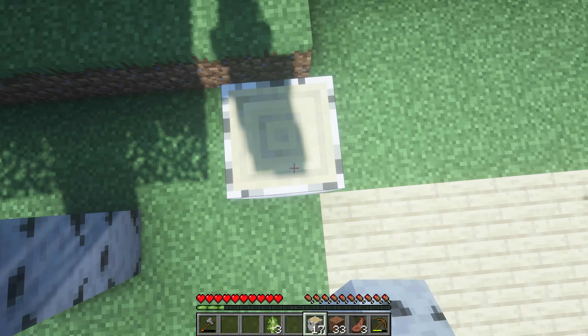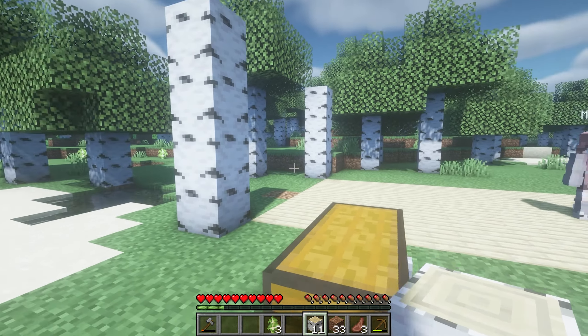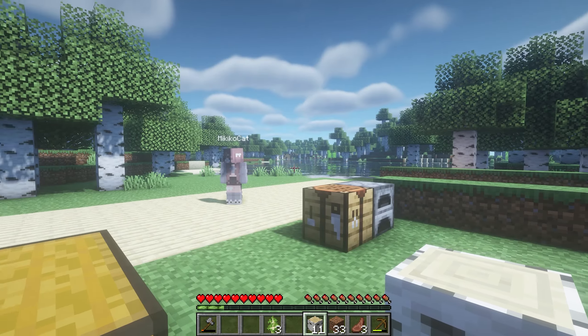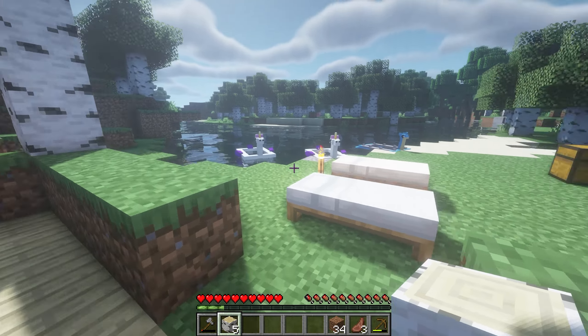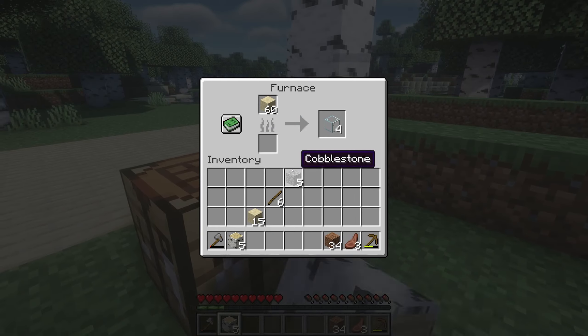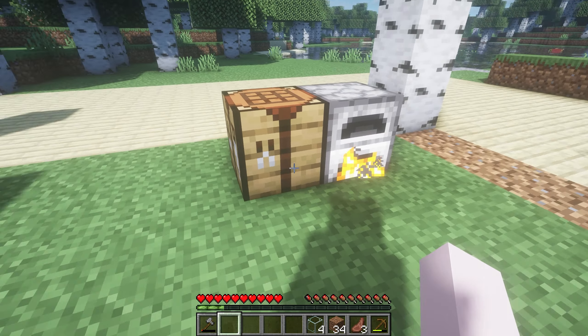I don't know what we'll use for the walls, but what if in the corners we had logs like this? You like that look? Yeah, sure. We need some here. Now we just need to figure out windows, the walls — do you have any ideas?